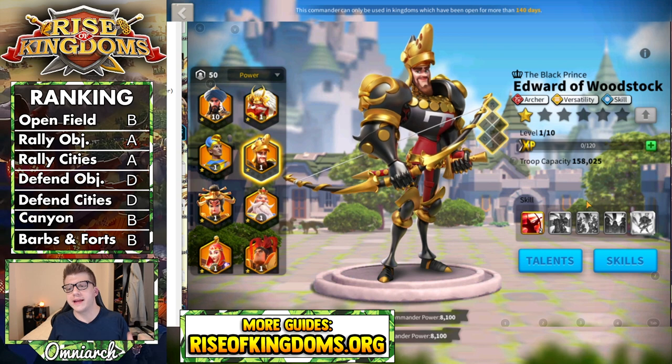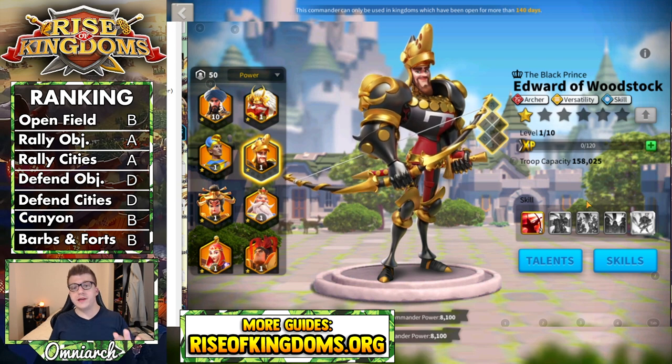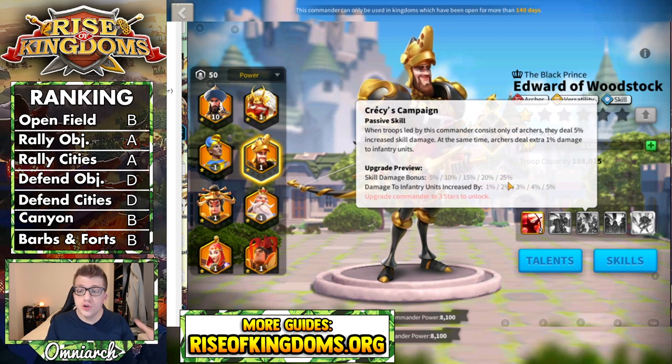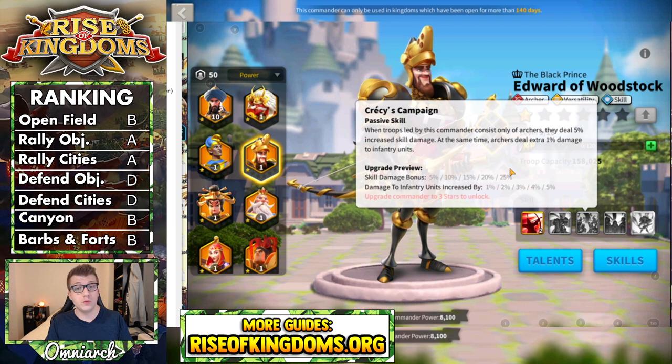Before we move to the overall ranking, I want to let you guys know how important it is, if you are rallying with Edward — whether it's PVE content or actual real rallies, which is where you'll mostly be using him — you want to make sure that it is archer only. It has to be archer only. If somebody messes up and puts cavalry in that rally, or infantry, or God forbid siege, you will immediately lose the 25% extra skill damage bonus, which is devastating. This is a huge amount of skill damage bonus and it could be deleted in a second if somebody brings the wrong troops. If you're going to be a rally lead with Edward, you have to be very vigilant with what you put in that rally.